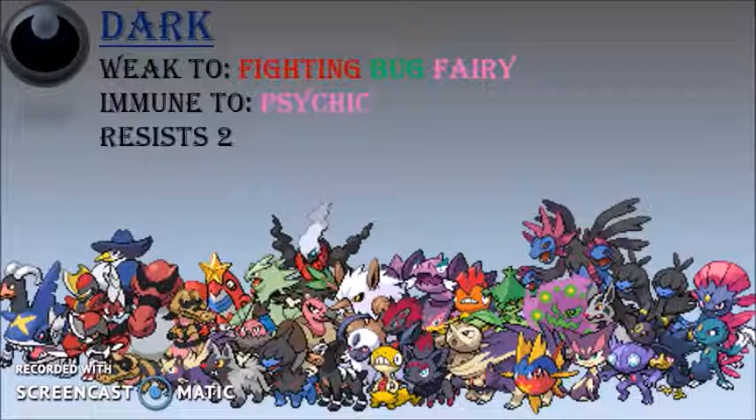Now the dark type is another one of those types that look cool and I try to use them even though you don't really have to. They have three weaknesses, two resistances, and one immunity. Overall I think it's a really great type — out of all the types this is one of the ones I consider very usable.